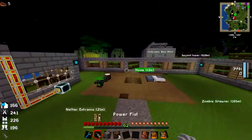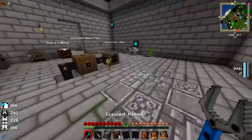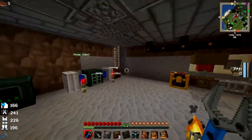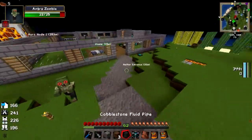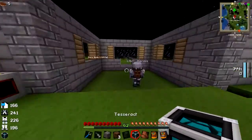We have 61,000 cobblestone. We heard it here first — that is a lot. I think we have like 13k sand as well. That's not supposed to be a window, that's supposed to be a door. You put the door there like that.